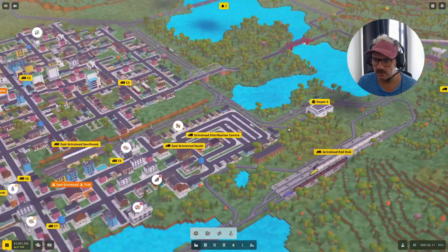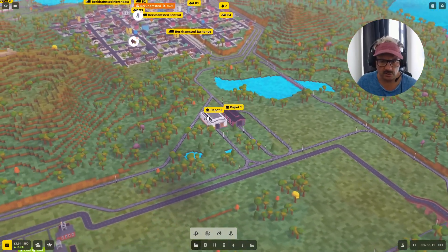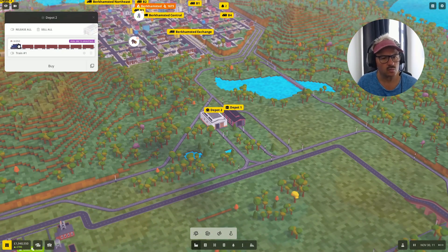Let's have a look at the gold trains. We could probably procure the gold train now. Oh, what's that one? An iron ore to Grinstead — I'm going to repurpose that train.